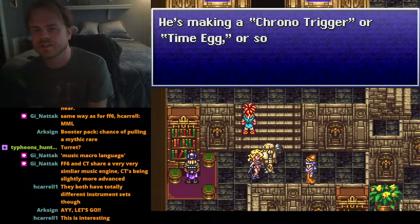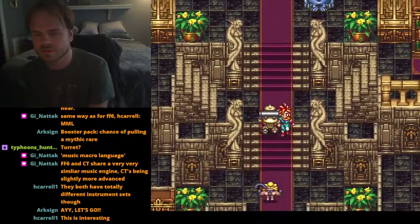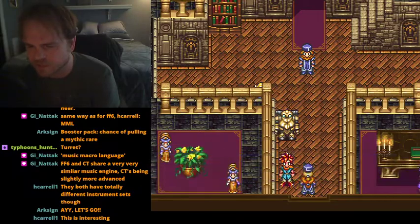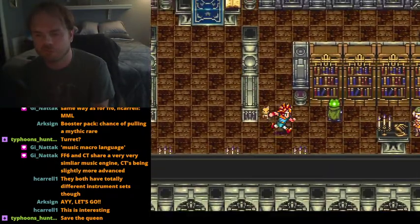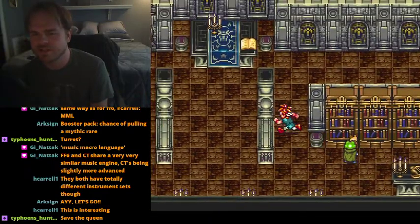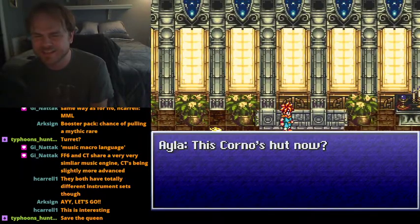Gaspar's brother is working on some deserted island making a Chrono Trigger or time egg, but no one has seen him for ages. One guard won't let me in somewhere. The queen gives a special surprise — a palace as an act of generosity. "I could get used to this kind of life. I never would have guessed my son would have his own castle in the sky." This is Chrono's hut now — we saved the world.